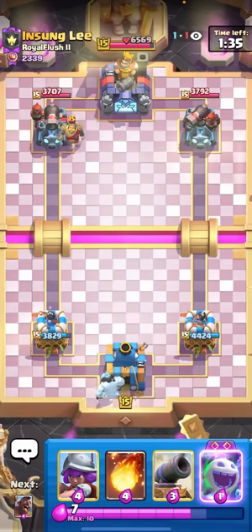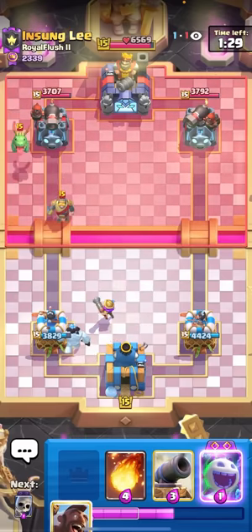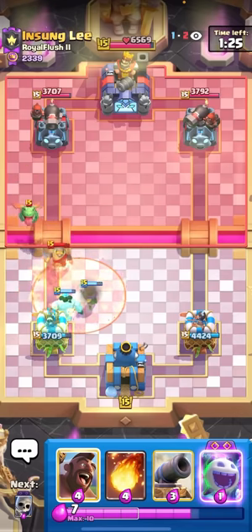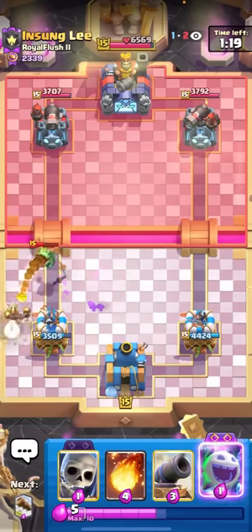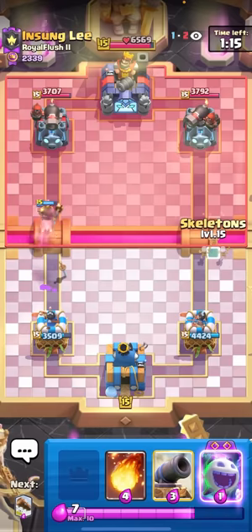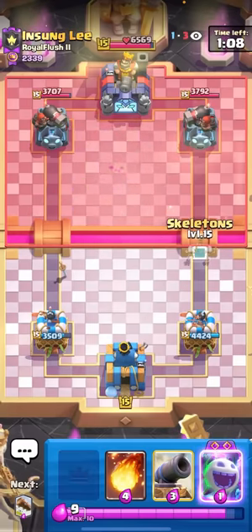I'll just go for the ice golem in the back and see what he wants to do. He goes for the baby dragon - quite interesting. I'm just gonna go for the musketeer here and he might poison - he does. I could go for the hog rider right now but I'll wait, I think I need to defend that baby dragon a bit more. I'll hog rider on the baby dragon, hopefully at least force out a tombstone or a tornado. He's definitely gonna put a tornado since he didn't tombstone already - I could try to out-cycle his tornado and win.